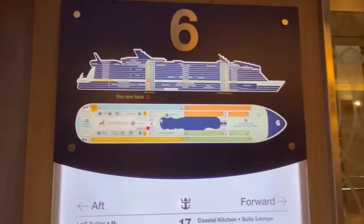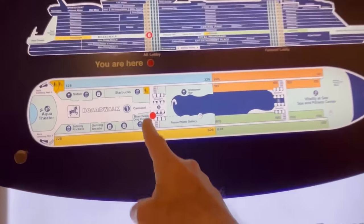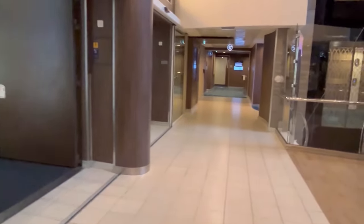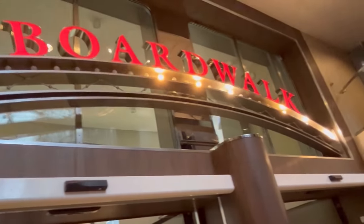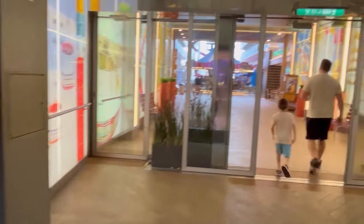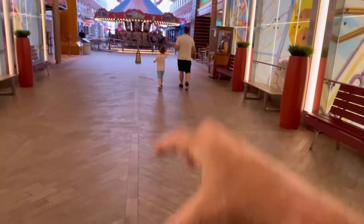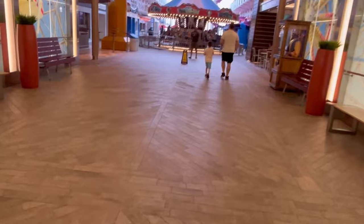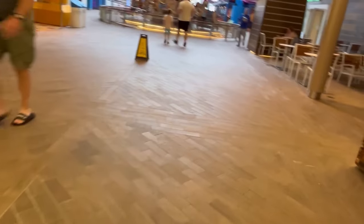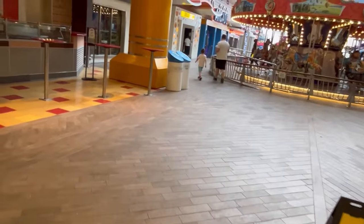Deck six is one of my favorite decks — it has the Schooner Bar. But first, we're heading back to one of the seven neighborhoods: the Boardwalk. This full carousel is notable because, unlike other Oasis-class ships, it doesn't have large art objects in the center, keeping the space more wide open.